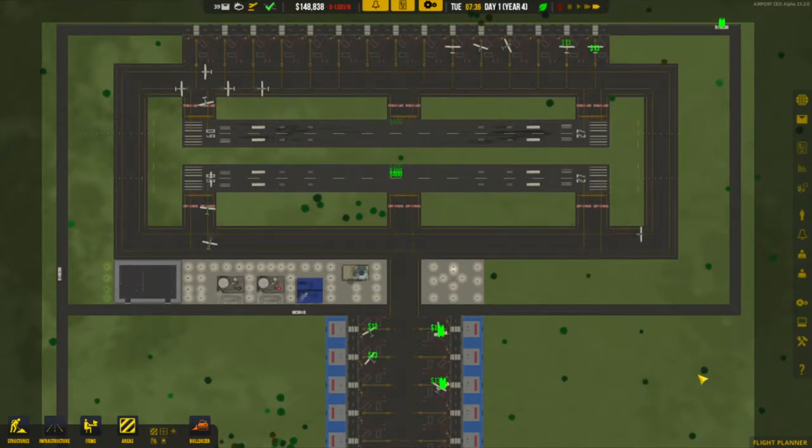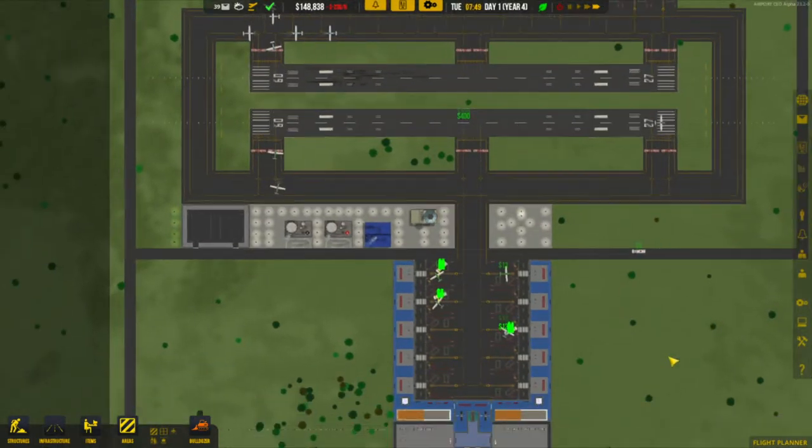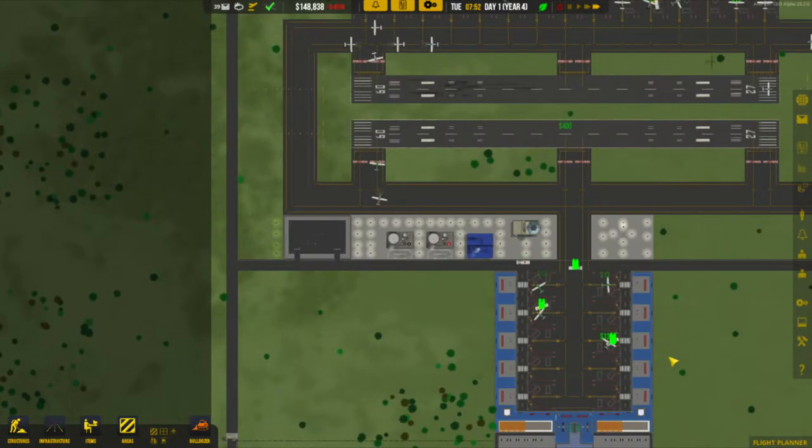Hello everybody and welcome to episode 3 of Carl Reyes Plays Airport CEO. As you can see on your screen, our airport is working really well with our general aviation flights, but now we need to build some commercial flights.